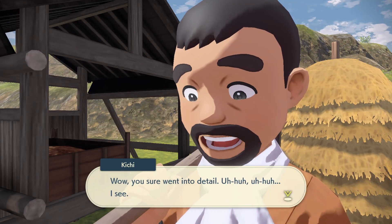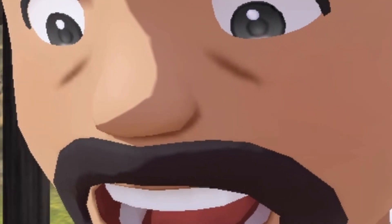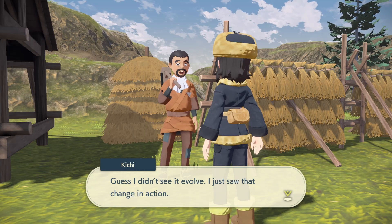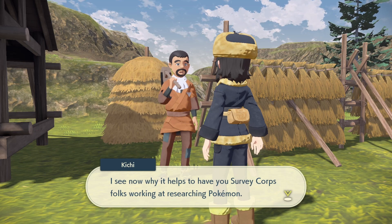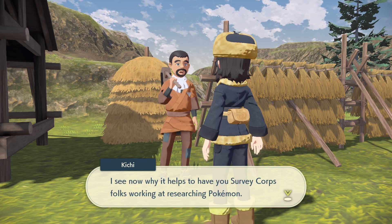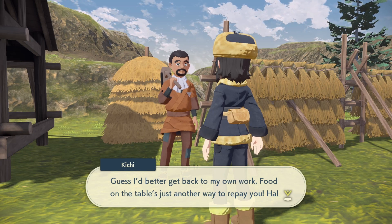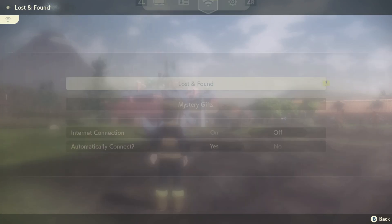For the Cherrim Pokédex entry quest, the NPC looks it over and says: 'I see, so it changes its form when the sun's hidden. I didn't see it evolve - I just saw that change in action. I see now why it helps to have the survey corps working on research.' He rewards us and heads back to work.